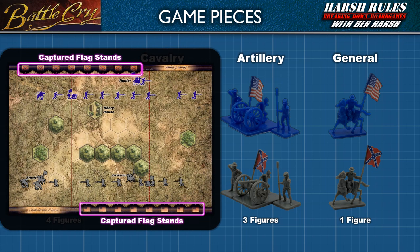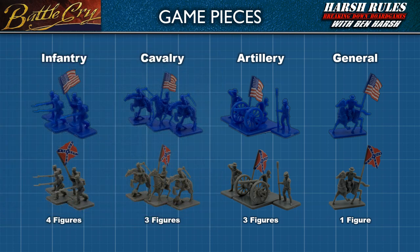Each player's side of the board has a number of flag stands to keep track of these. Generals are not considered units — they are their own game piece. When a general is attached to a unit, they can provide significant benefits in battle. We will learn more about generals and their abilities later in this episode. Now that we understand the figures a little bit better, let's set up the game.